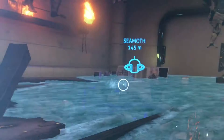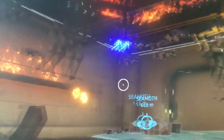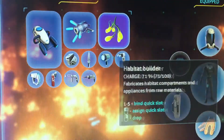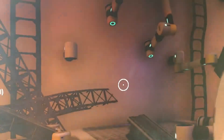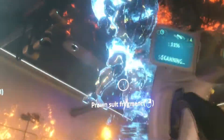You can see prawn suit armors in the air and everything, and there are a couple over here in construction. As you can see there's a lot of fire. So next thing you want to do is have your scan tool — which I was really hoping I didn't forget, good thing I didn't. You want to scan them. It's going to unlock the blueprint and you need four, so you have to scan four of these prawn suits.